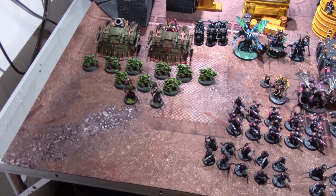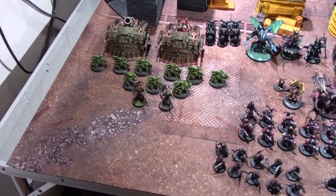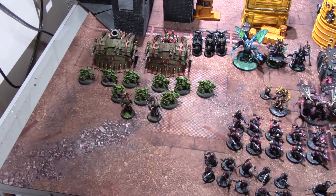My army has a Nurgle battalion with two Poxbringers and three groups of Nurglings to fill out the troop slots. For Chaos, Nurglings are probably the best troop choice — extremely cost effective, great for character screening, and you can hide them in buildings. Normally Chaos has pretty terrible troops: Chaos Space Marines, Cultists, and niche options like Rubrics, but it's tough to find good troops among these heretics.